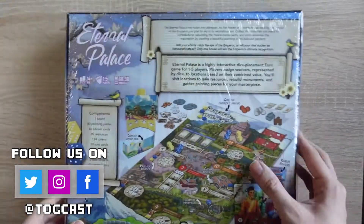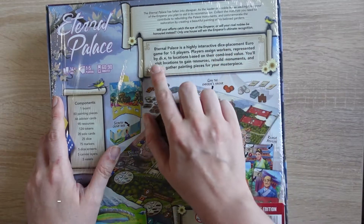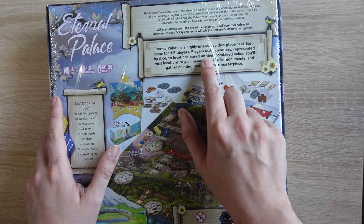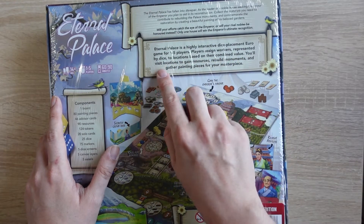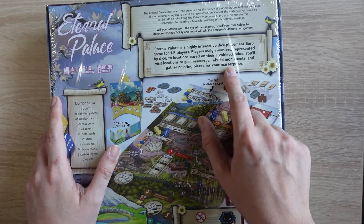So let's have a look at the back. Eternal Palace is a highly interactive dice placement Euro game for 1 to 5 players. Players are assigned workers represented by dice to locations based on their combined value. You'll visit locations to gain resources, rebuild monuments, and gather painting pieces for your masterpiece.